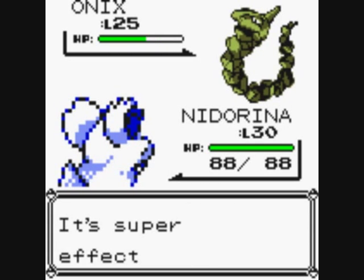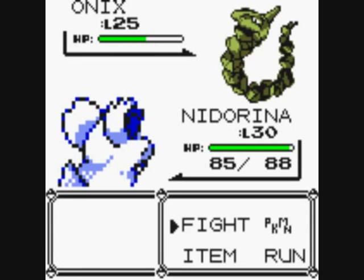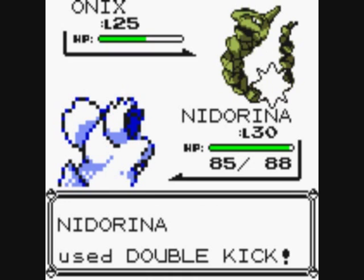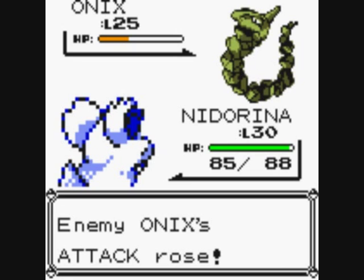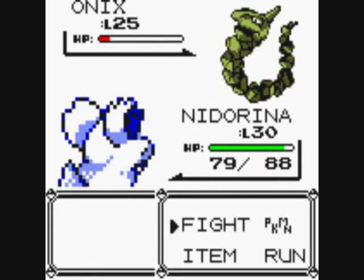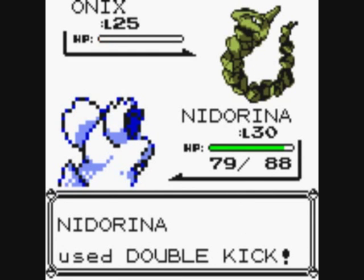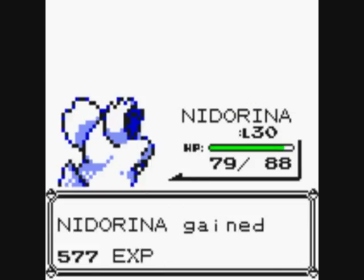I almost feel sorry for Onix, the way it looks. Rage raises attack — if you cause damage to the Pokemon using Rage, the attack rises and it does more damage the next time. But I don't really rate it as a move. It's not the same as Dragon Rage, which is a move that always does 40 HP damage — that's a different move altogether. Once Rage gets going it does loads of damage, but it takes too long and isn't good for one-hit KOs.